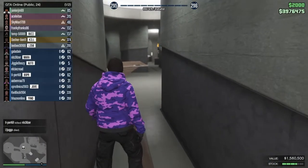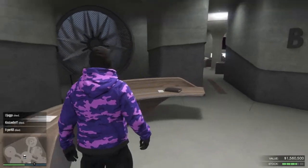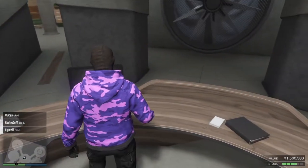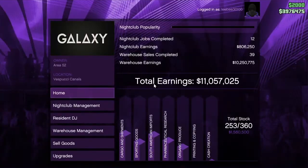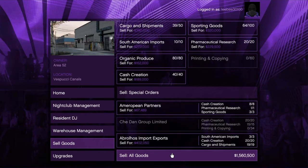As you can see, the heist did get us a lot — it got me about 1.3 million. Now what we're gonna do is go to our nightclub and sell the stock that we have. For me this is 1.5 million, but for you it could be anything, so just sell whatever you have in your nightclub.